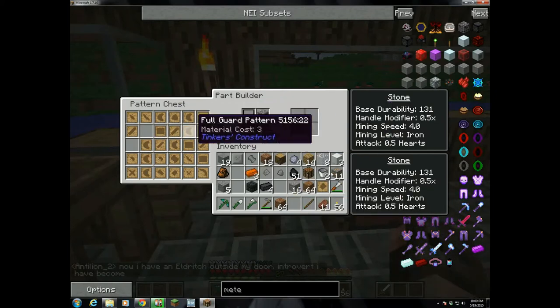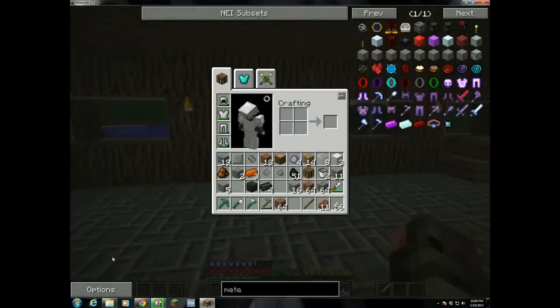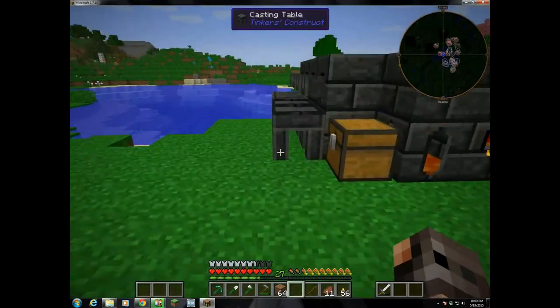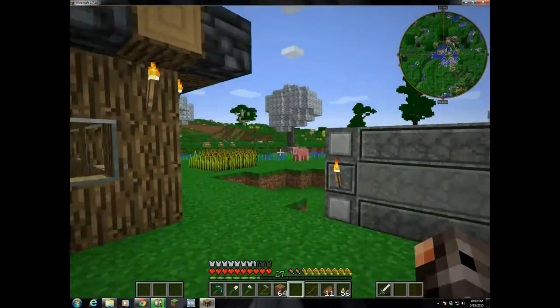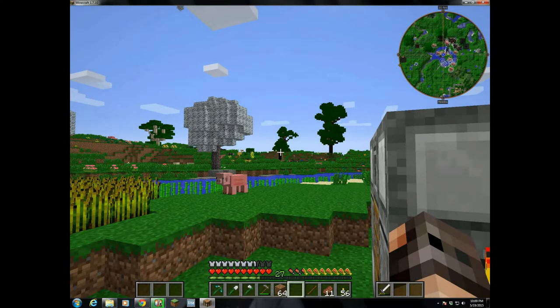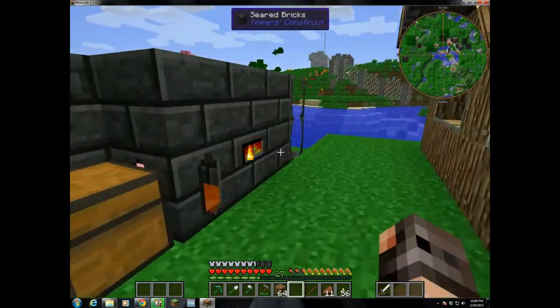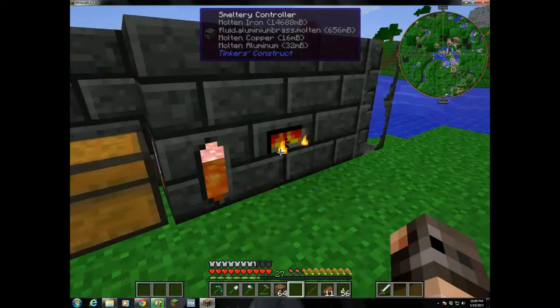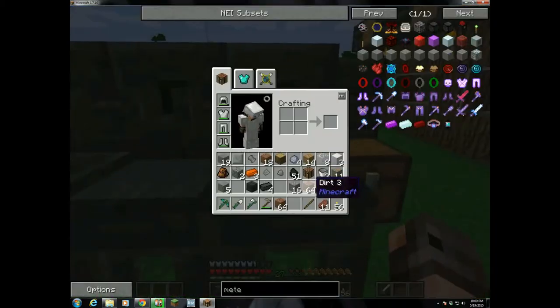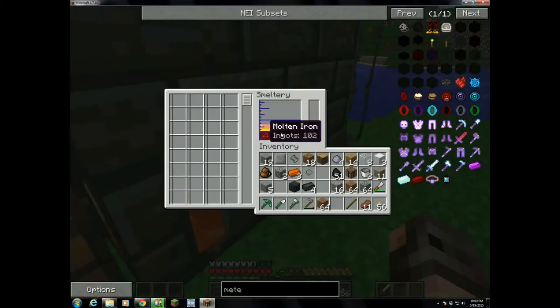I can use those to make molds. It appears my competitor has an Eldrick outside his door. The Eldrick are part of the Thaumcraft mod and they actually come from these fancy obsidian pillars over there. I'll have to watch out for that because I don't want one outside my door — they're pretty nasty creatures. They use magic to attack you, and it's really painful to fight those guys.